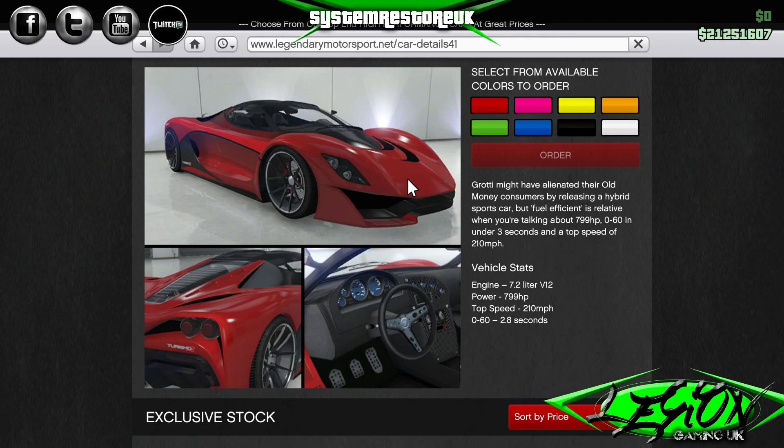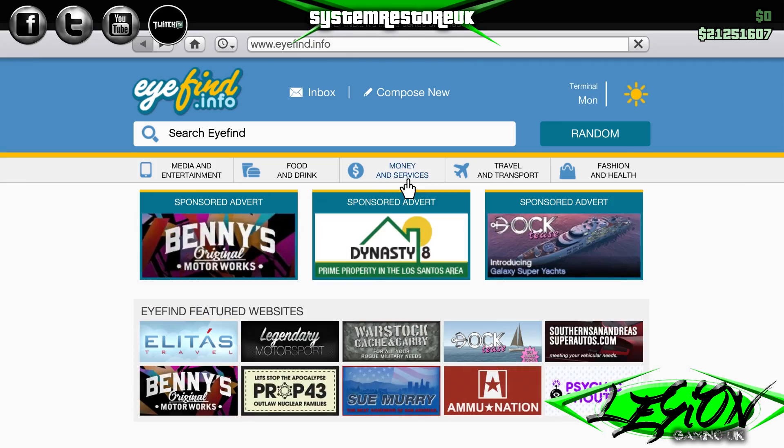Grotti Motivo alienated all their old money consumers by releasing a hybrid sports car, but fuel efficient is relative when you're talking about nearly 800 horsepower. 0-60 in under 3 seconds, top speed of 210mph.